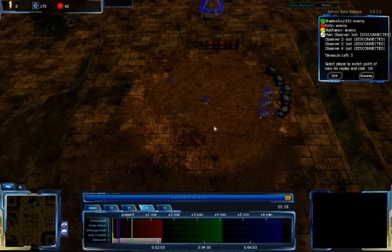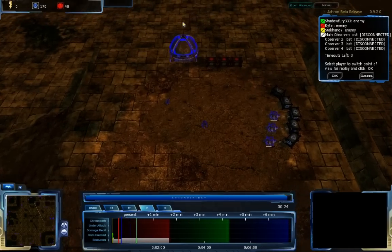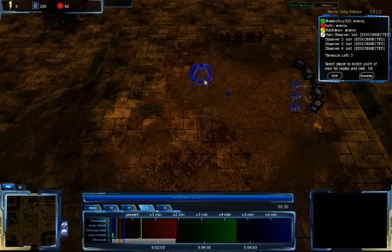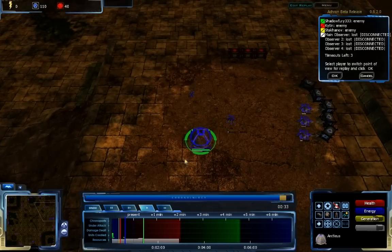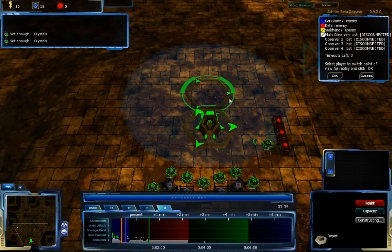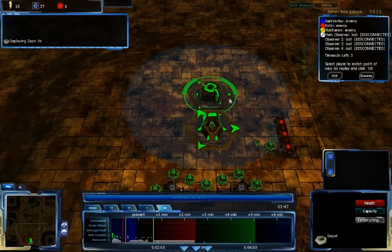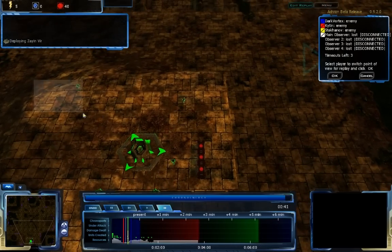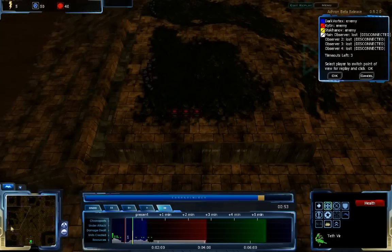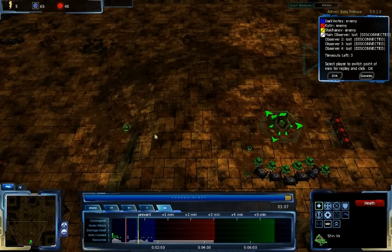Right now, Dark Vortex is going for the standard opening Grekim build — he's getting a Faro and setting the triad, putting Arctus in front to block off incoming attacks and make them automatically attack the Arctus instead. About a minute up from there, I am going for a very fast depot. I sent out a couple scouts — one to Dark Vortex's base and one to Khanov's, plus another to Khitan's base. That was just my Echo Scout attempt.